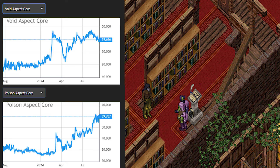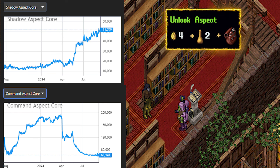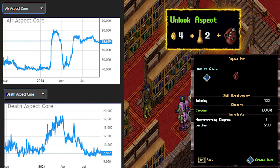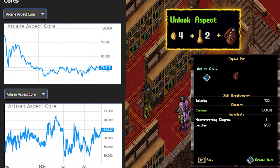Feel free to pause the video where needed to take note, or you can just search them yourself on Outlandmalls.com. Keep in mind, to unlock your aspect you need 4 cores, 2 distillations, and an aspect kit. An aspect kit is created by a crafter with a master crafting diagram and some materials of that prospective trade. The cores, distillations, and master crafting diagram are dropped by monsters, and everything can be purchased from another player, which is recommended as trying to farm this by yourself might take an astronomically long time due to the will of the RNG gods.